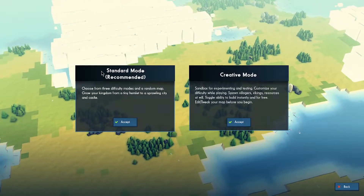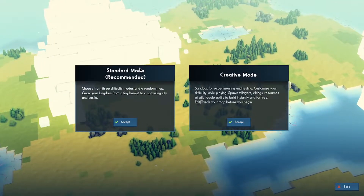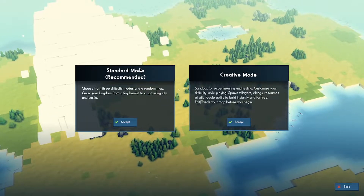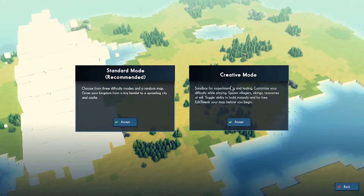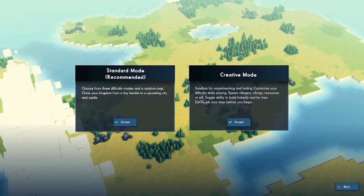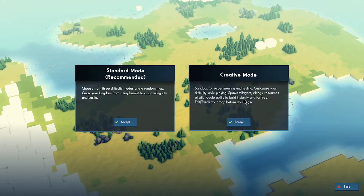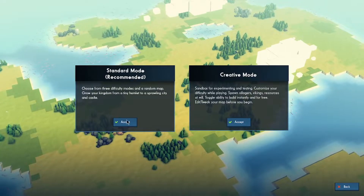Standard mode is recommended. You choose from three difficulty modes and a random map. You can grow your kingdom from a tiny hamlet to a sprawling city, or use creative mode as a sandbox for experimenting and testing. You can customize difficulty, spawn villagers, vikings, and resources at will, toggle instant building, and edit your map before you begin. Let's go with standard.